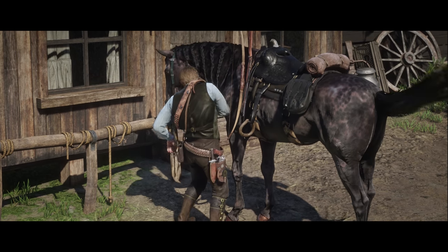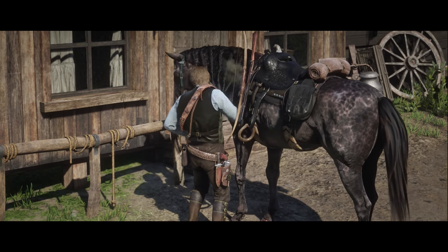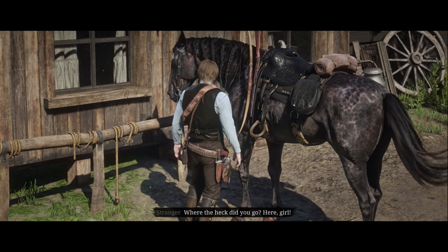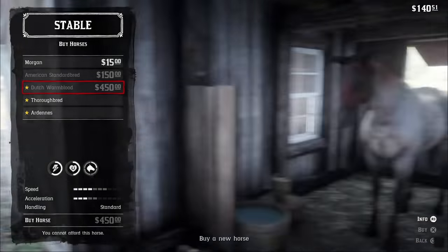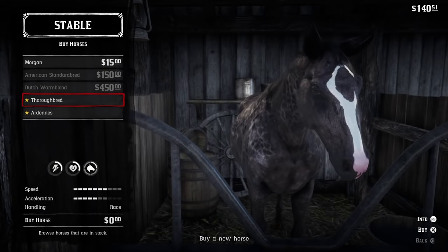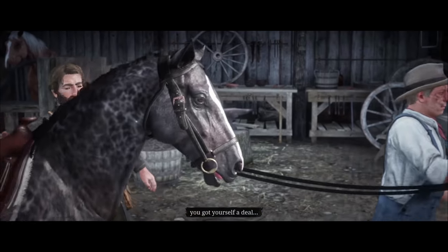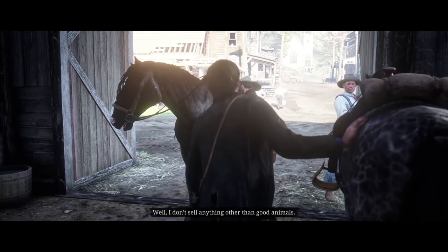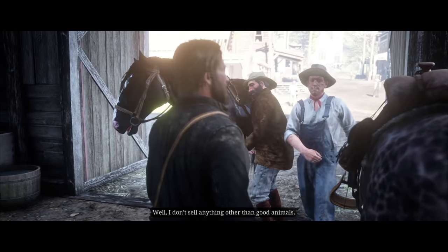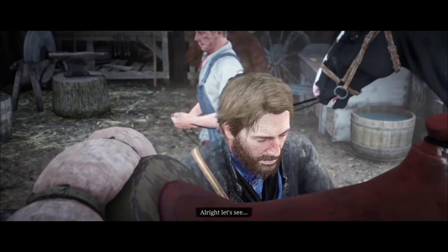The last two Thoroughbred coats come as DLC alongside the game. The Reverse Dapple Black is available with the special edition and ultimate edition of Red Dead Redemption 2. You can pick up this beauty from Valentine's stable for free in chapter 2. Just like the Iron Grey Arden, this horse can be purchased again for free if your existing Dapple Black dies or disappears. You'll be buying a fresh horse, so all bonding progression with your previous Dapple Black will be reset.